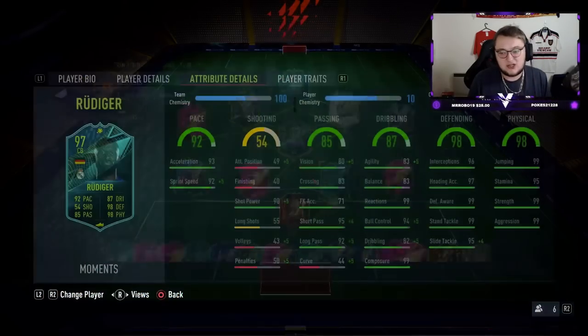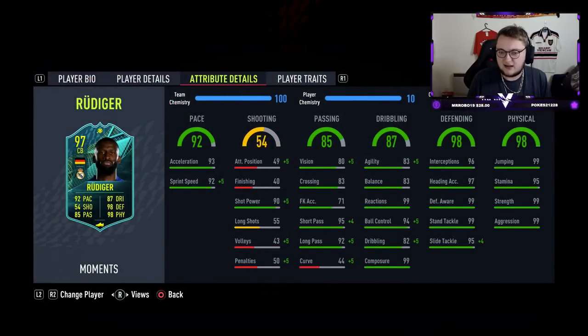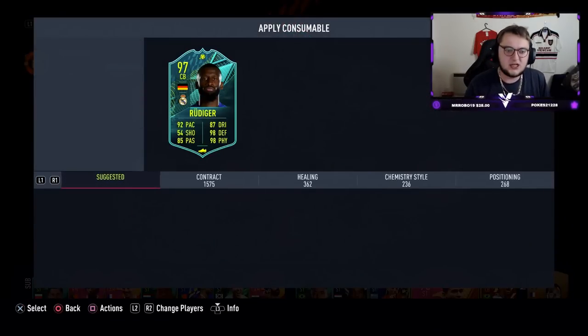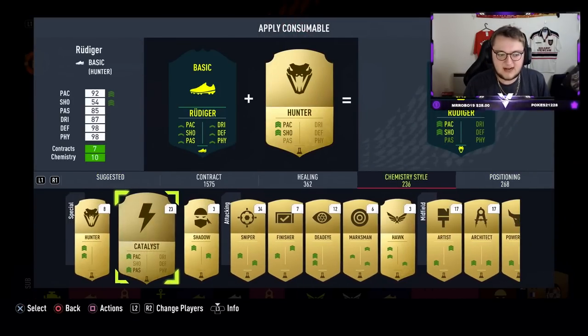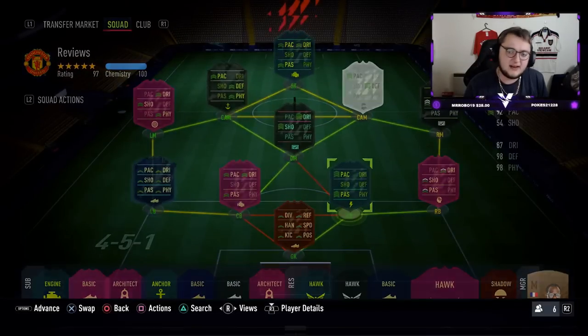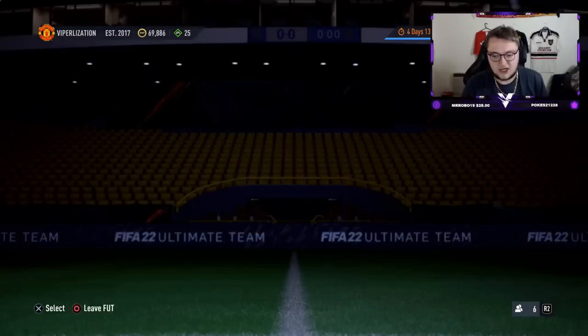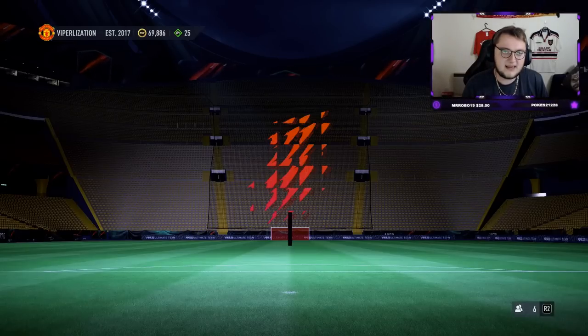There are a few chemistry style options you can do with this card. If you want to fully max out the pace, go and get a catalyst — I'd probably say a catalyst. The catalyst is a good one because his defender stats are already basically maxed out. Applying this to him you get max speed and a boost to the passing — he goes up to 99 long pass and 99 short pass. The other chemistry style I think you could apply is the engine, and that's going to be the one I'm going to use.